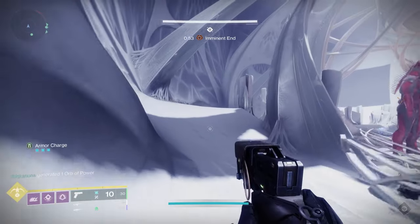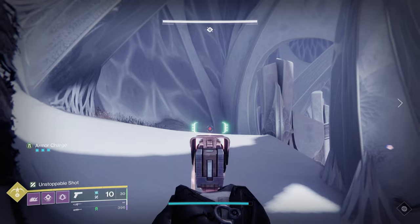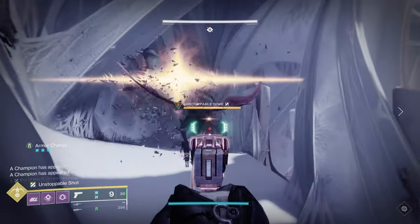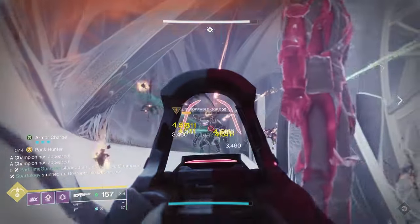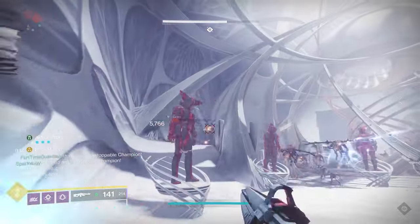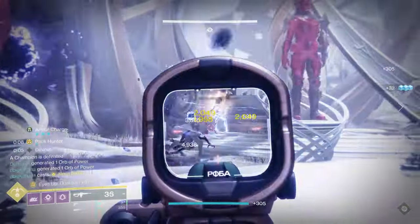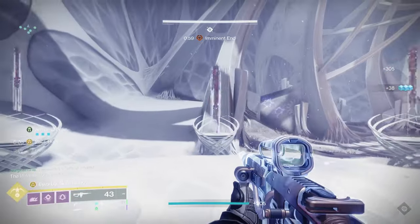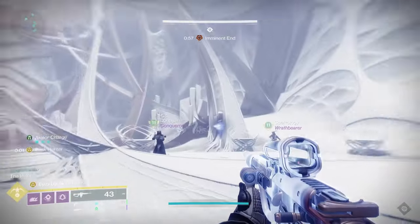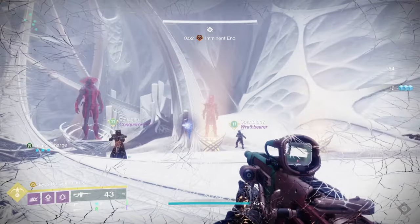Once everyone is out and you've finished everything in all three of the solo rooms, you will go back to where you spawned in. A series of adds will show up and you will have a minute to finish the encounter. Two unstoppable ogres will show up on the right and left — you'll need to nuke those and kill additional adds. Then you'll get back into an extended version of the ghost encounter, and you need to do this really quickly.